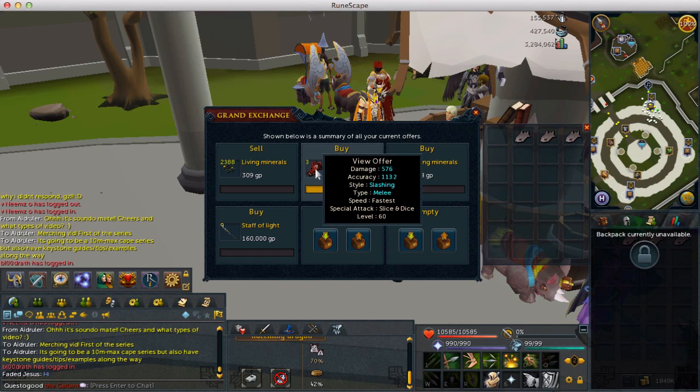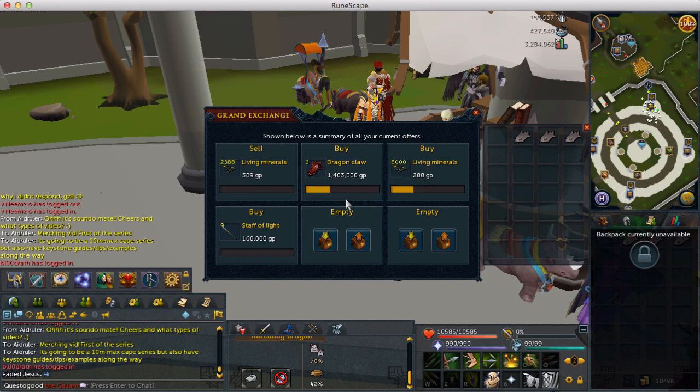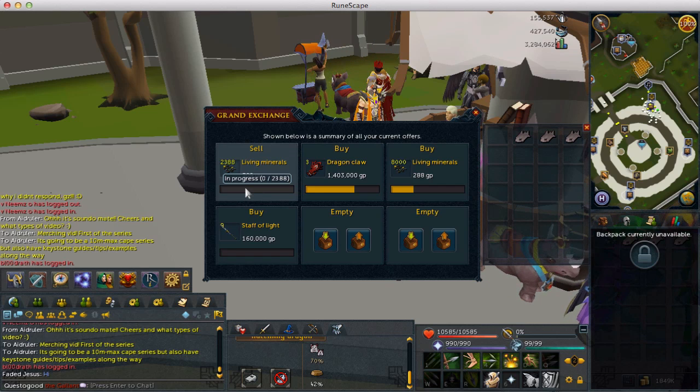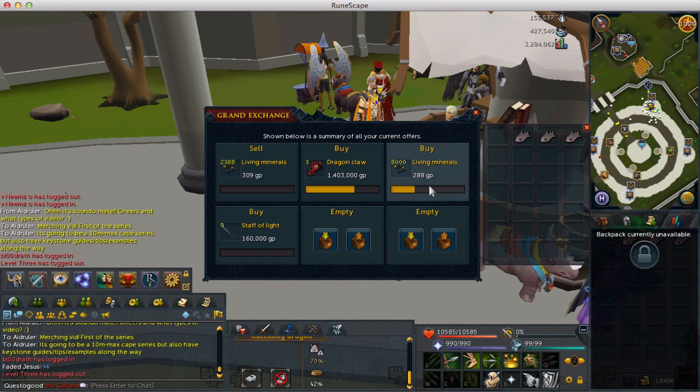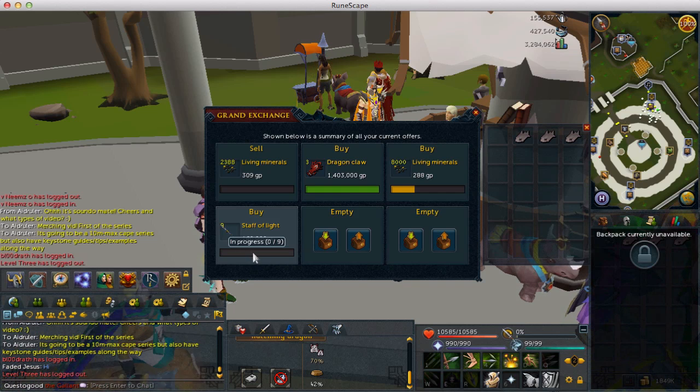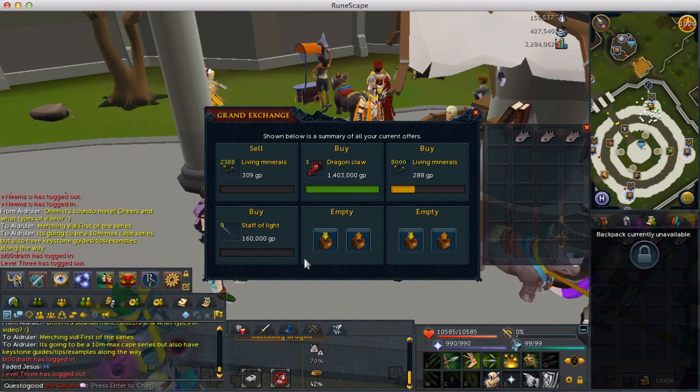One last thing before I conclude: keep filling up your limit on previously purchased items. Don't think that just because you only had enough for six dragon claws that you should sell them and move on. If it's a good margin, go back and buy the rest of the limit. I've already bought one more dragon claw and 2,496 more living minerals. Also, everything you see me flip in these videos — like the staves of light here, which are already giving me about 20k profit each — are great items to try, especially for beginners.